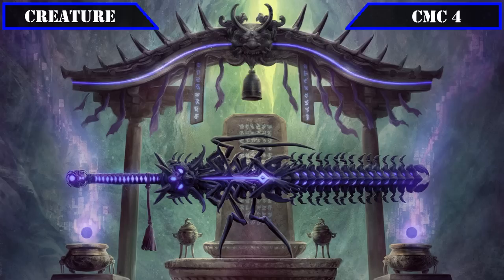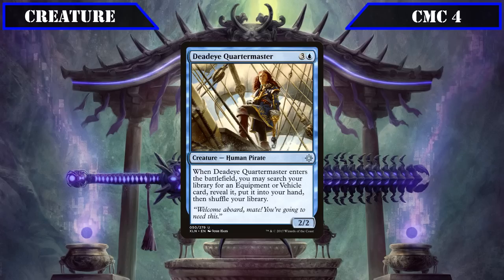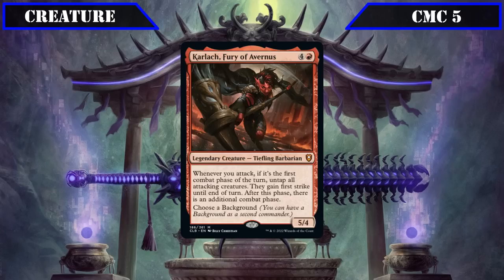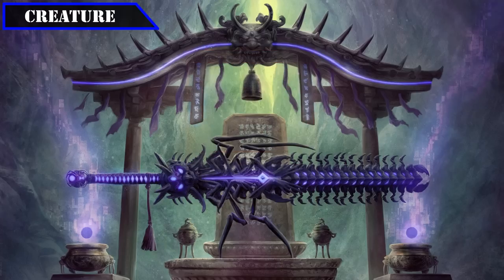The CMC 4 slot has a single entrant, Deadeye Quartermaster — a 2/2 that, when it ETBs, has us search our deck for any equipment or vehicle, reveal it, and put it into our hand, serving as a reliable tutor. The CMC 5 slot brings us Karlach, Fury of Avernus — a 5/4 that, whenever we attack for the first time that turn, untaps all our creatures, gives them first strike until end of turn, and grants us an additional combat phase, making her a reliable source of extra combat phases to get more value out of Tetsuo.